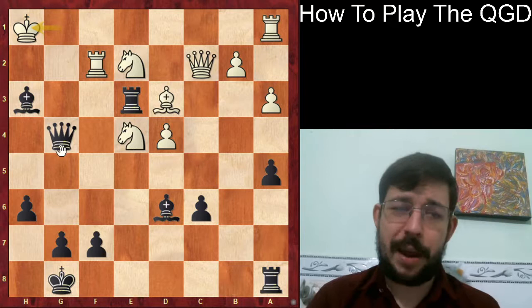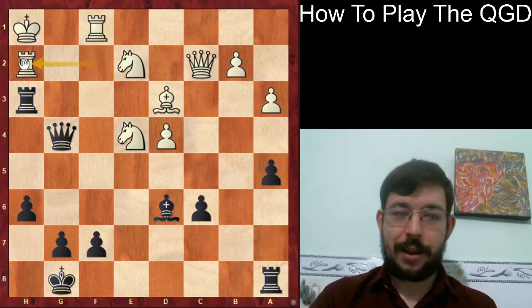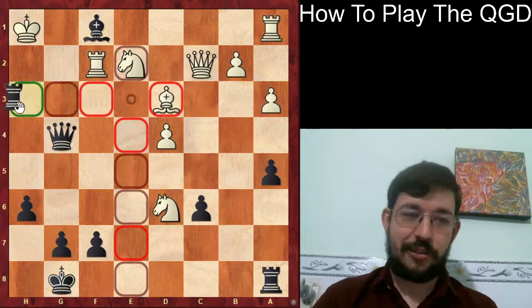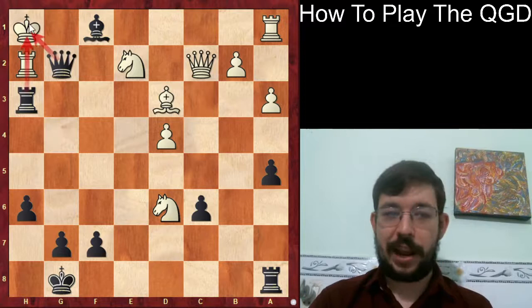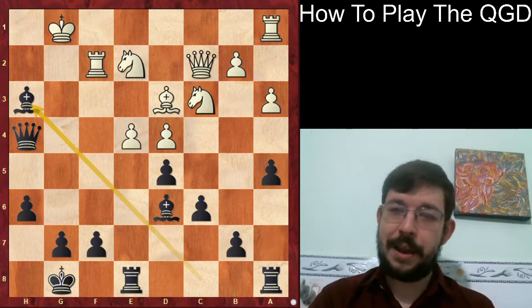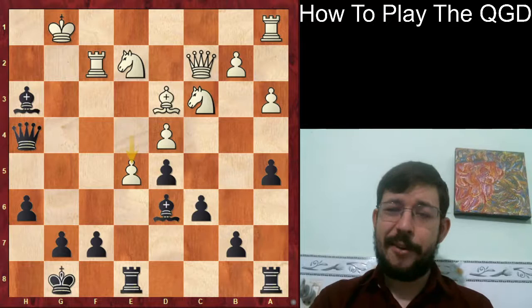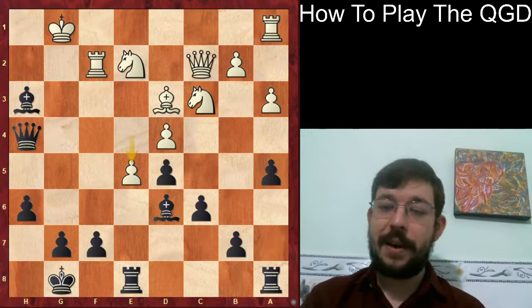The move Bf1 is just absolutely gorgeous - the point being there's no good defense to the Rh3 check. If you take the bishop one way, you get Rh3 and then Rxh2 checkmate. Or if they take the bishop instead, then Rh3, and we use the pin with Rh2 and Qg2 checkmate. So therefore, White played Rf2, trying to get the rook out of attack from the bishop. Still, Bxh3 came anyway, and White just doesn't really have a good way to beat back the attack. A move like e5 might seem natural to try to close the side of the board, but Black has a very nice tactic. This is a good moment to pause the video and see if you can find it.